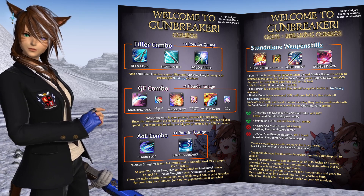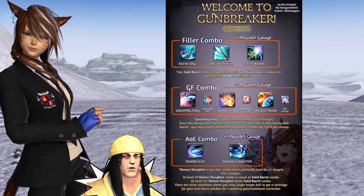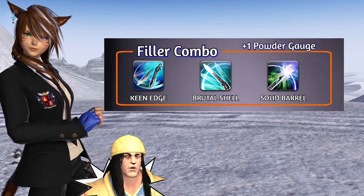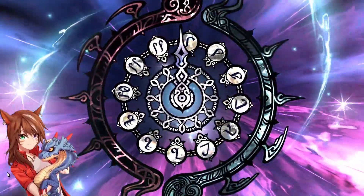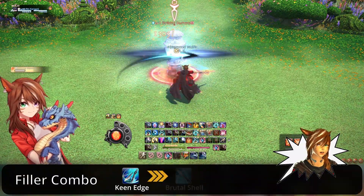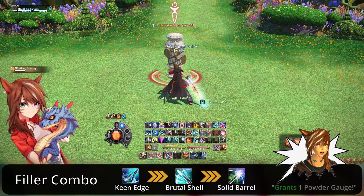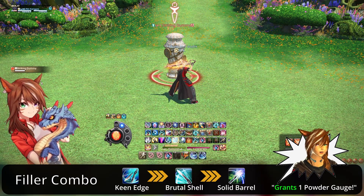Let's begin with combos. Our filler combo consists of Keen Edge, Brutal Shell, and Solid Barrel. This combo generates one cartridge of your powder gauge, which can be used for various weapon skills that we'll get into later.